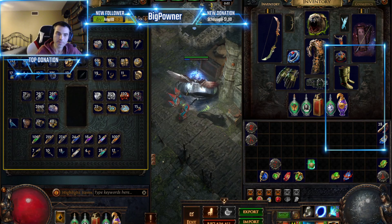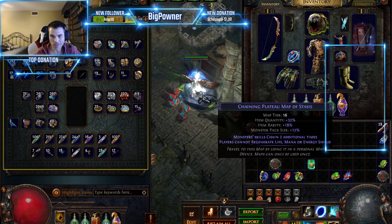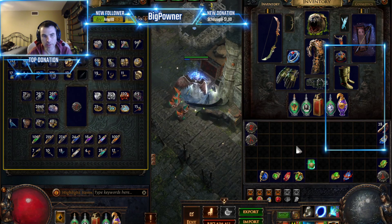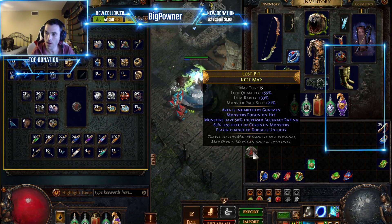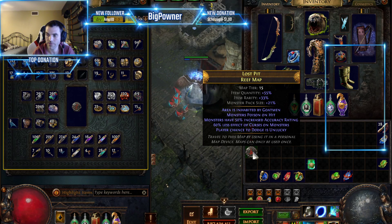This is a small tip — as maps get harder, there's a need to be able to complete them even when you're not that strong. The higher tier maps give better rewards, and in order to unlock content and complete quests, you have to do those higher tier maps.